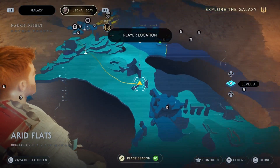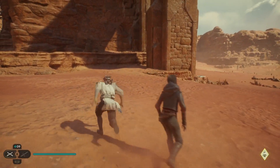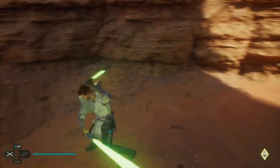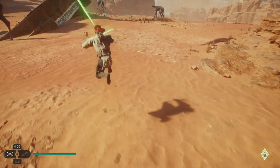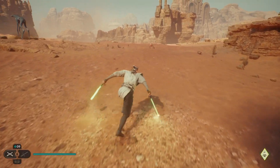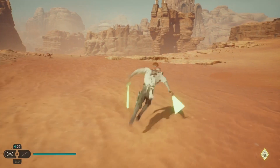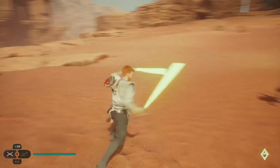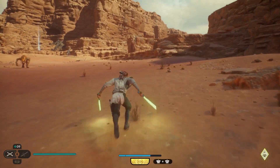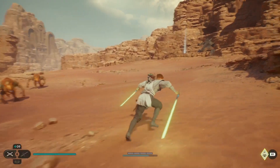I'll show you what happened in my case. I was here in Arid Flats looking for a droid, I found it, and then started chasing it. Some solutions in order to catch it: jump and dash, jump and dash. But depending on the droid and its speed, it's always going to try to run away. Also, don't try to use the Force to grab it, because it will automatically go into the ground — that's something I learned the hard way.